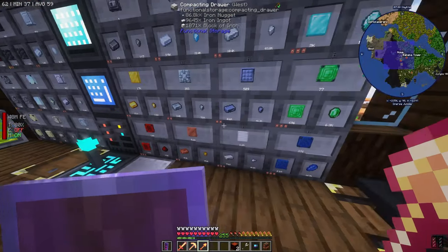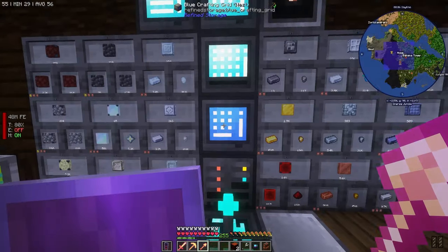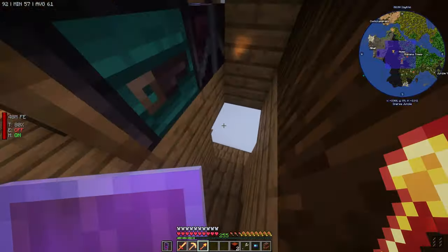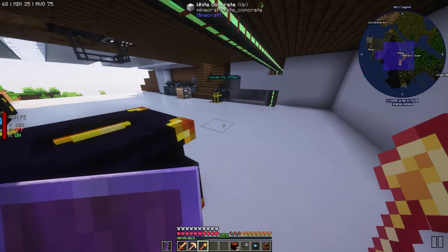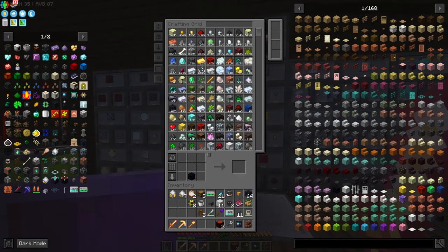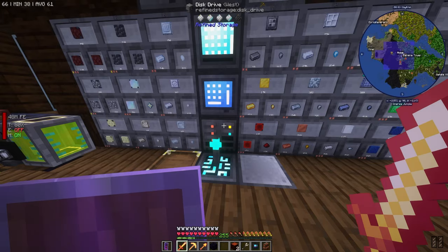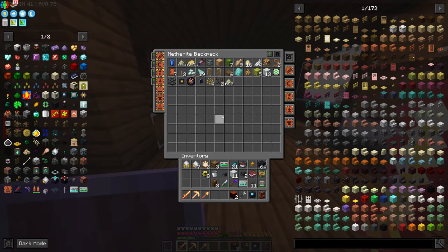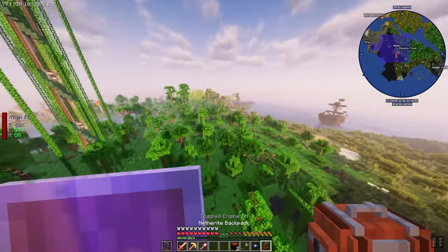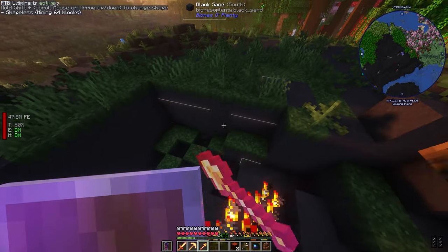I'll tell my backpack to pick stuff up and drop some out. The problem is the end chest — I'm going to have to disconnect that and whitelist it so it stops importing. Holy crap, look at all that raw silver! I bet the barrel down there is so full it can't do anything. There's so much in the queue waiting to get put in here. We need more glass — let me get more sand. I'd like to get a storage disc or three.